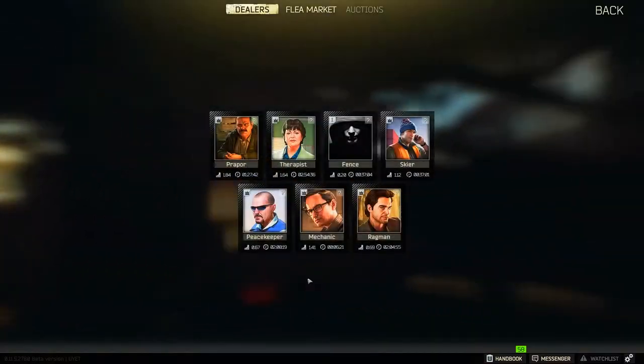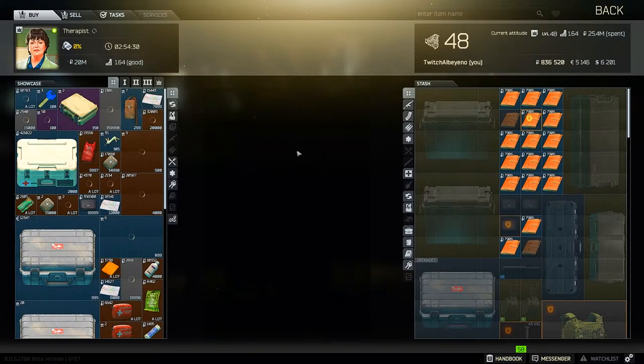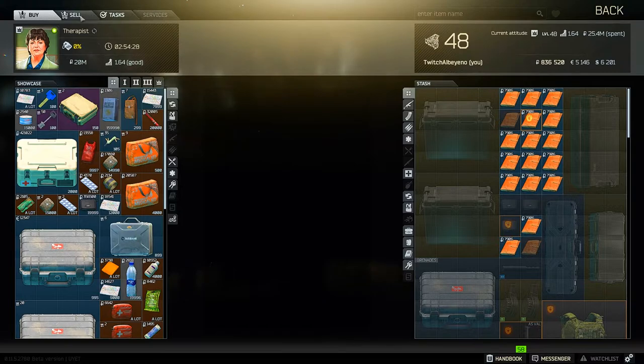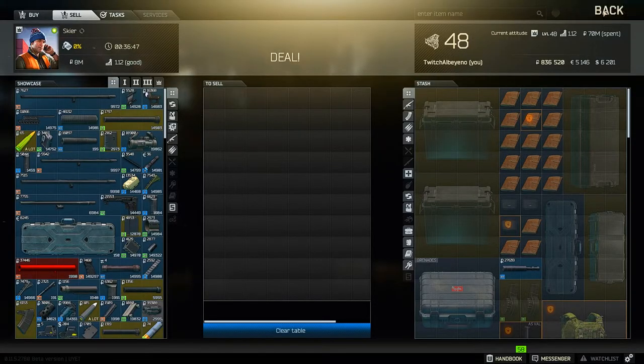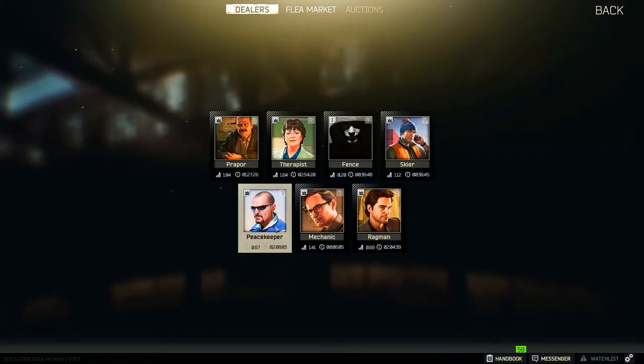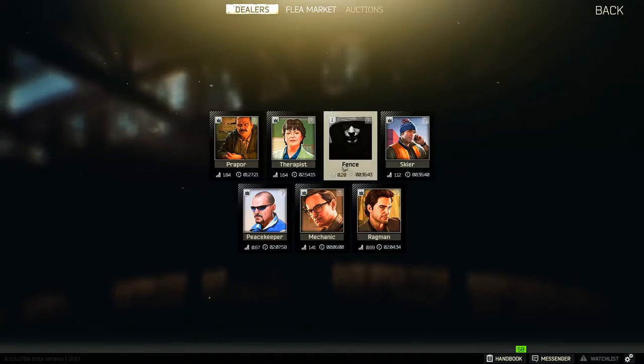The trader rotation in this game in terms of sale price will always be the same. Therapist will always give you the higher price, then going to Skier, then to Mechanic and Peacekeeper, then to Ragman and Prapor, and then to Fence as your final option. Each trader can only accept certain items, so it's best to just strip down your weapons and go by each trader one by one down the normal rotation and see how much money you can possibly max out on.